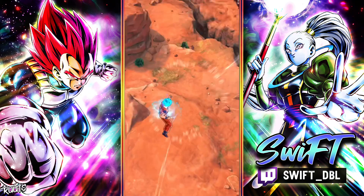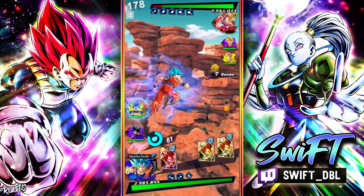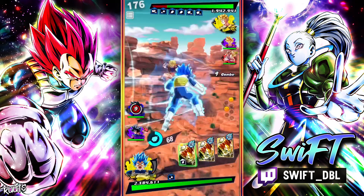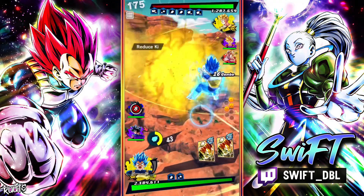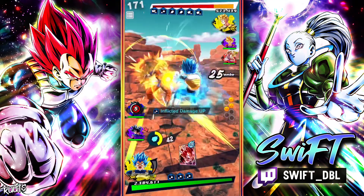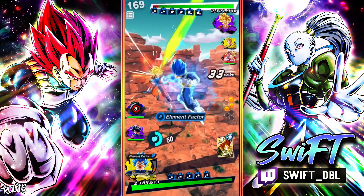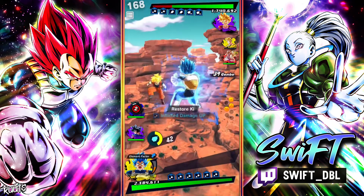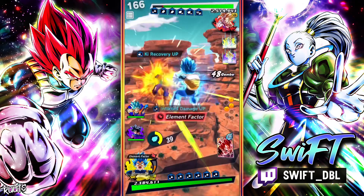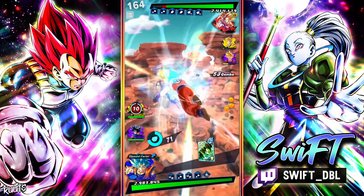Going up against the meta hybrid team. I still brought UI Goku obviously because this video is kind of about UI Goku. We're going to be doing some really good damage here — he might be forced to go into revival Gohan. He is — nice. One more card, thank you. We just had enough time to go back to FSK. Okay, this is a good start.